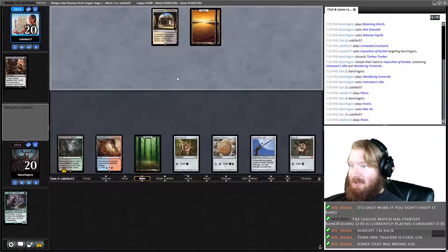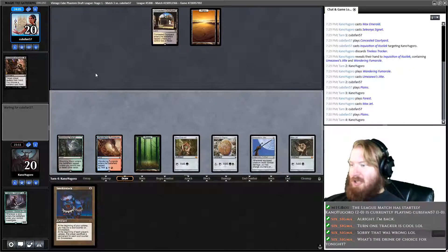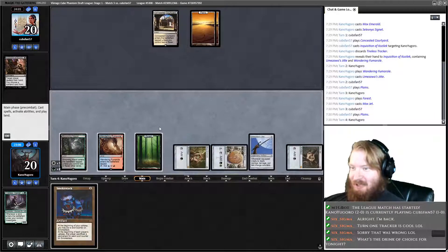Opponent plays Plains, passes. We draw — come on, Hangerback. Smokestack, Smokestack. My drink of choice right now is Coke and Vodka. I guess we just play Smokestack and pass.